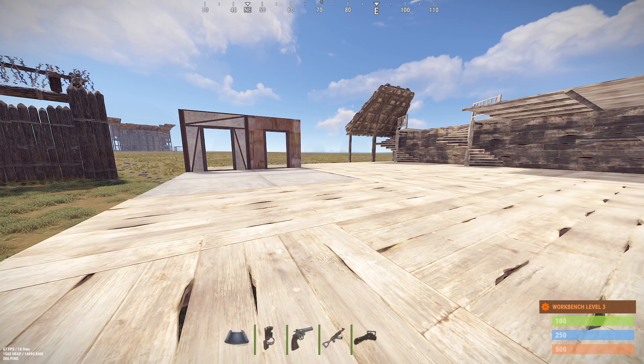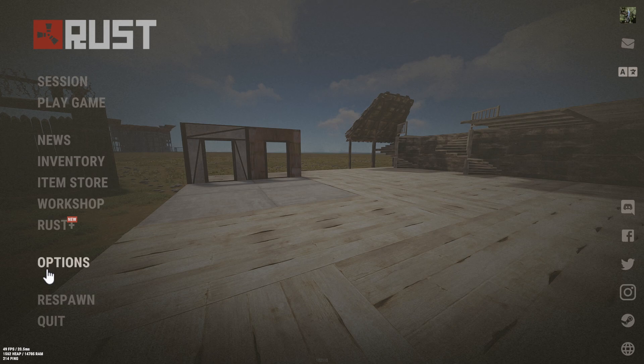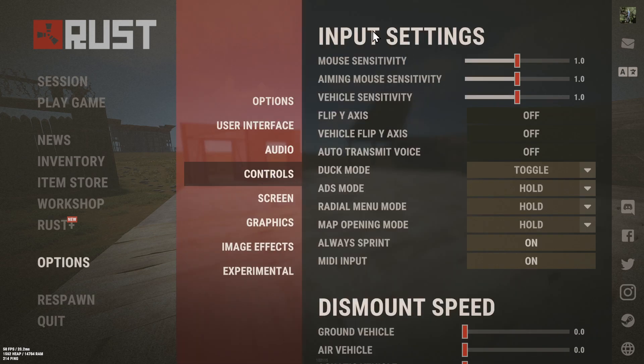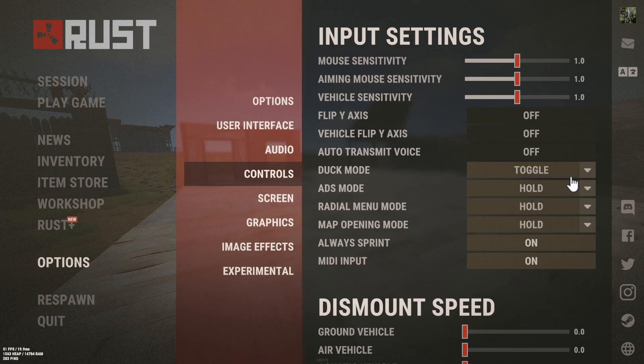This is easy — go to Escape right here and press this, going over to Options, then we want to go to Controls. So Options → Controls, scroll on down, and we're looking for something called Duck Mode right here, and it's going to be set to Hold.